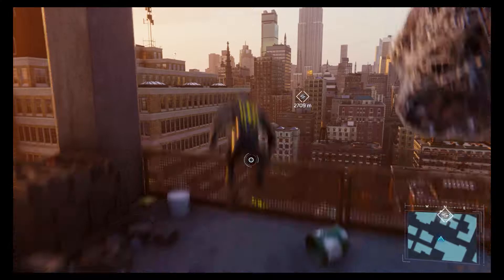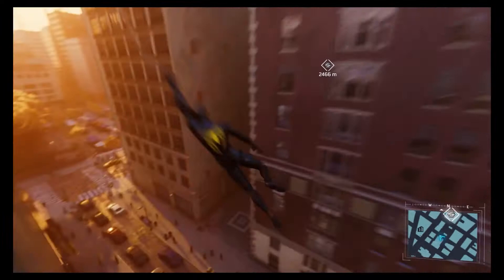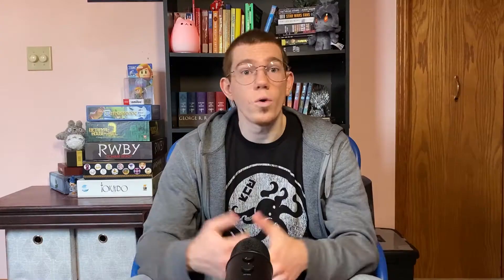Marvel's Spider-Man, on the other hand, has a very different set of movement options. Spider-Man can swing around on his iconic webs, he can zip from point to point, or run along the sides of buildings. As the game goes on, you can unlock even more movement options, such as the ability to launch yourself off of a point, or the ability to automatically parkour over obstacles.